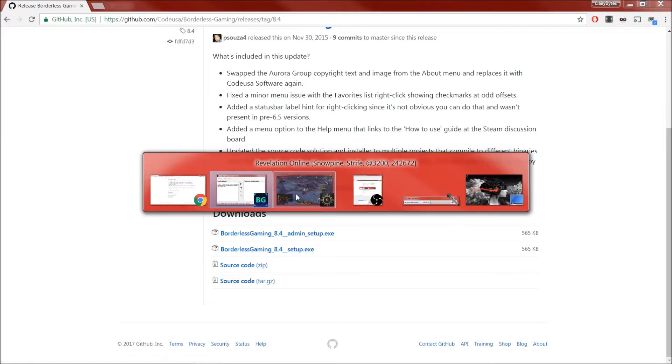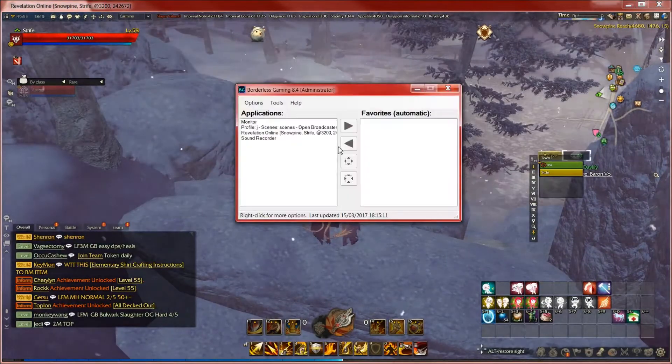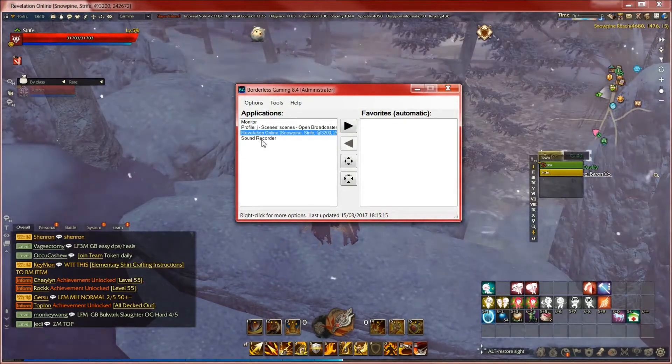You download it, and then once it's installed you have a window like this. Let's get it up over the game — there we go. So all you do is you click on Snowpine. Snowpine — well, Revelation.